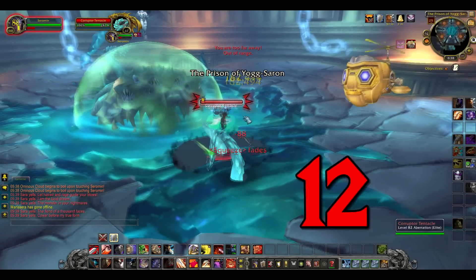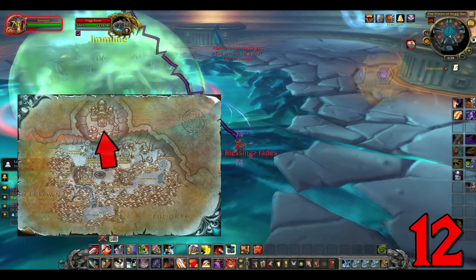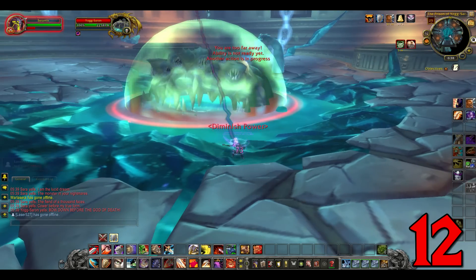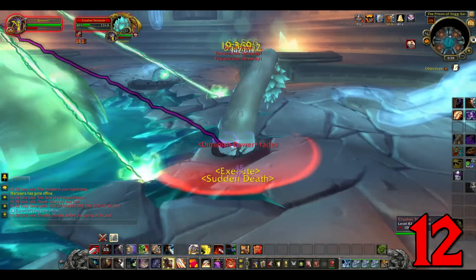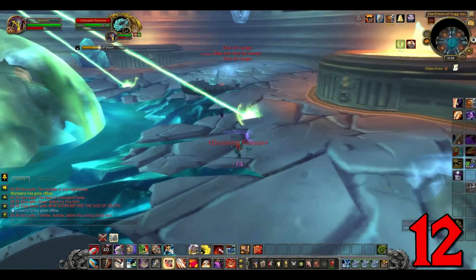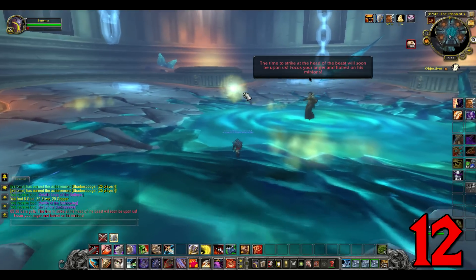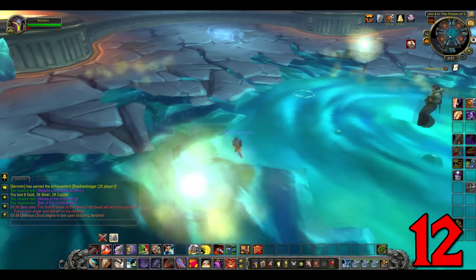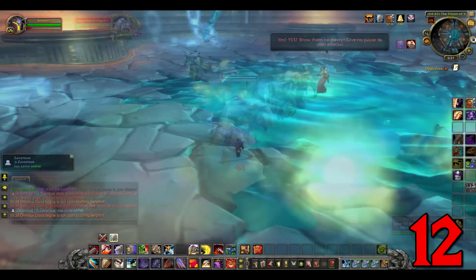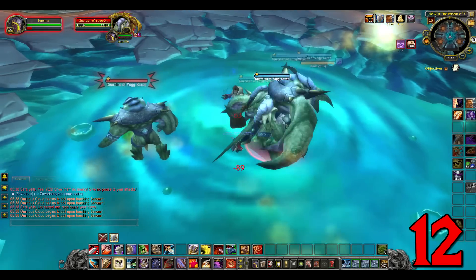Number 12: Mimiron's Head. Not dropped from Mimiron though — dropped from Yogg-Saron. You could say Yogg-Saron is a head off the game. When doing this raid, make sure you run it on 25 man mode and kill all the bosses with the optional Algalon. There are lots of bosses here, so you may want to share a save each week to speed this process up.